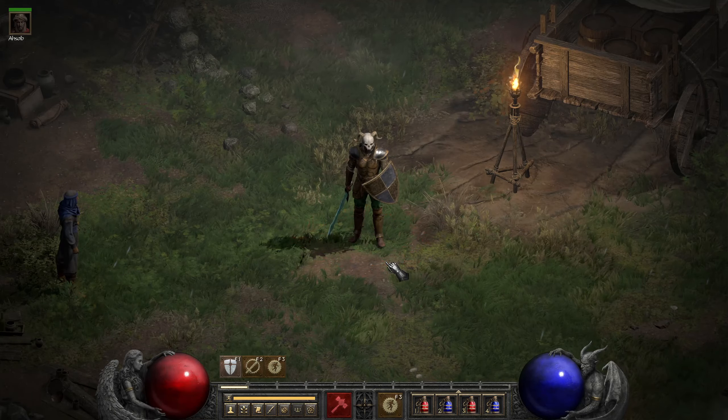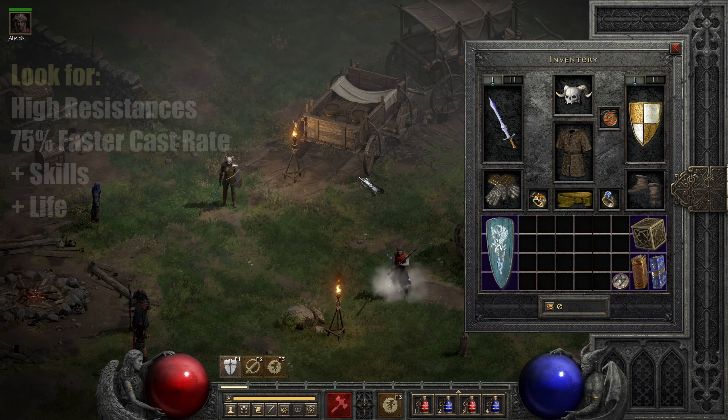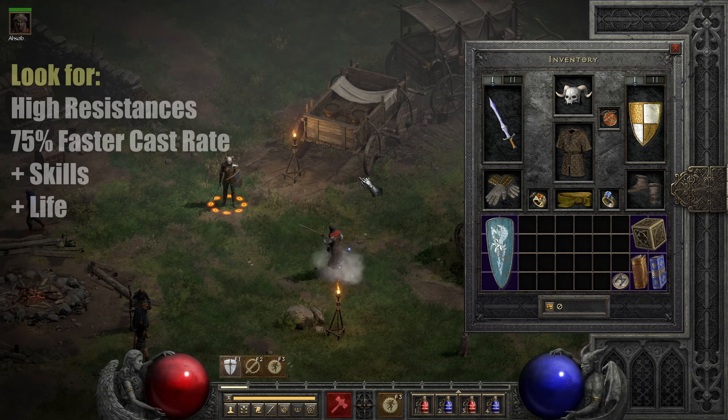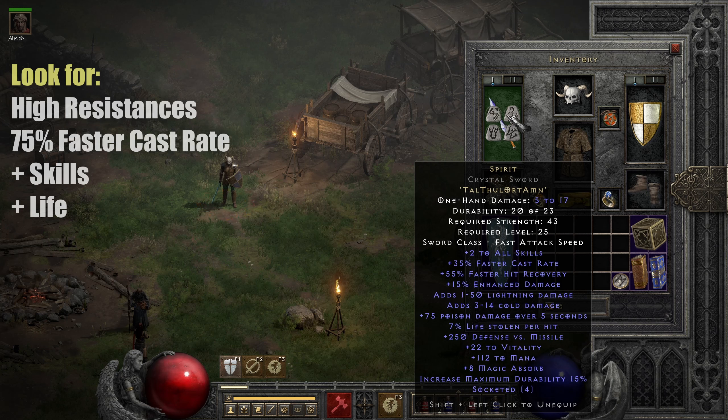First of all, the gear — we go over it, and this will stay the same throughout the builds. There's a slight variation in the smiter paladin, but this is what I would call budget gear. So the Spirit in a crystal sword. For the Fodin you can also look for some kind of scepter that gives you plus to Fist of Heavens, but it's really hard to find. This crystal sword with four open sockets is way easier.